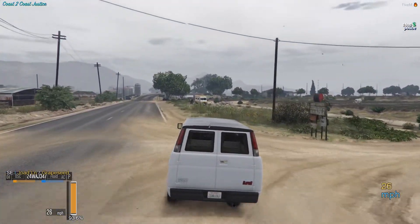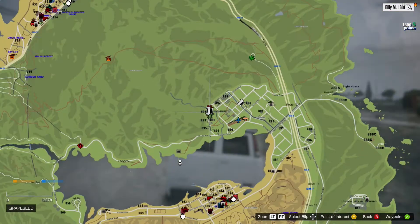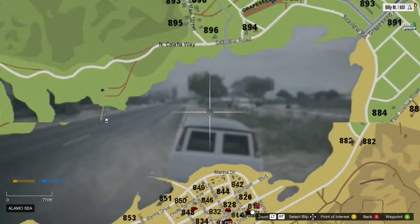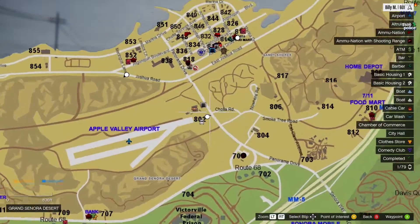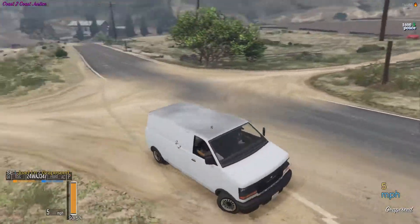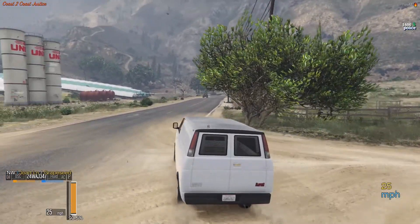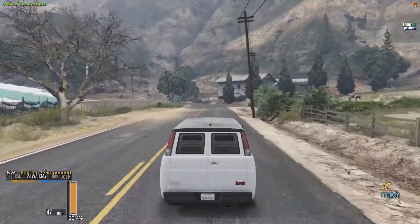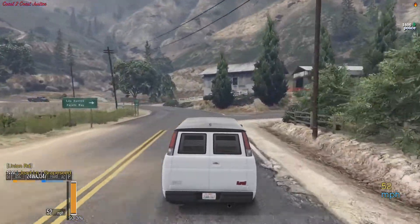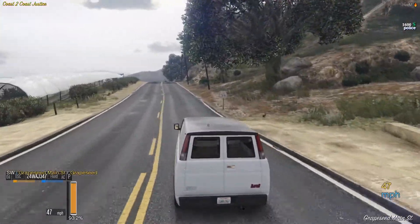I'm gonna pull over real quick and take another look. They didn't actually make contact with me — I don't see anything. Maybe we should go back and talk to him. We're kind of on his radar now, but sure. No, he's not even paying attention. I'm gonna go for it — I just hope it's like a really dumb cop that doesn't know what they're doing, or one that actually wants to play around. We'll see, he's right up here.